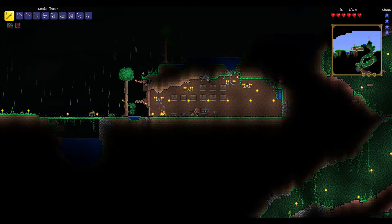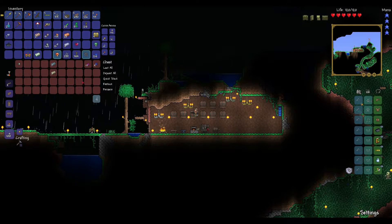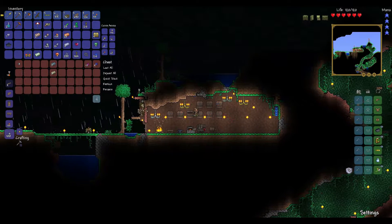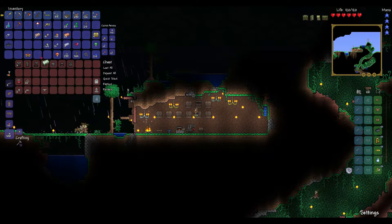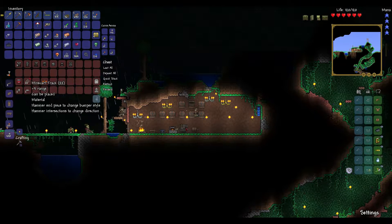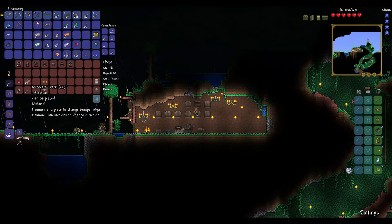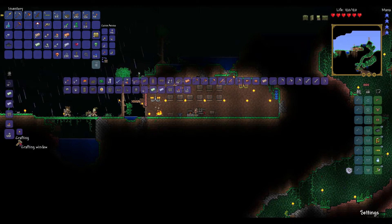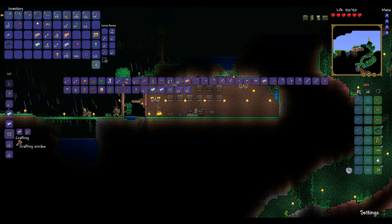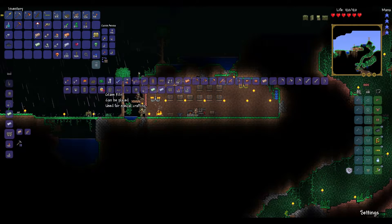I've gotten a few more things since the last cut. There's a shackle — one defense. I accidentally stepped on a detonator and made a big hole. I found an underground minecart track. I don't have a minecart so I can't use it, but it was kind of cool looking. A minecart costs 15 iron bars and any wood.